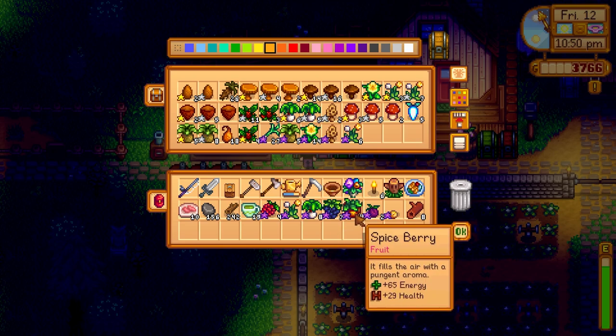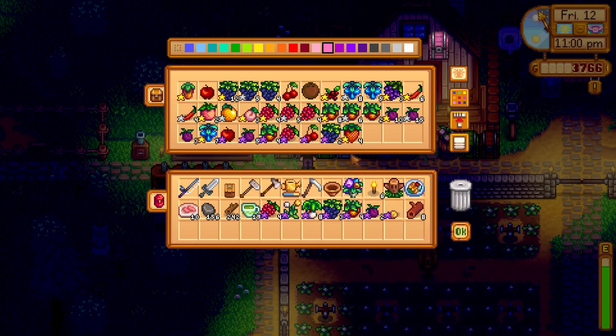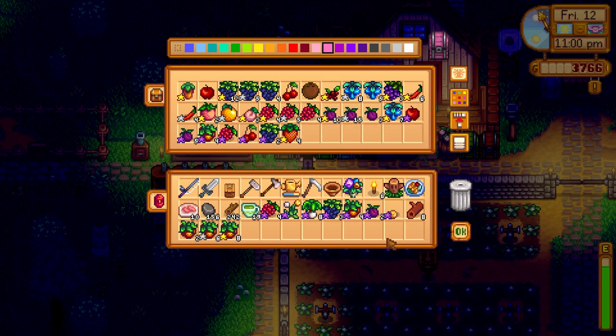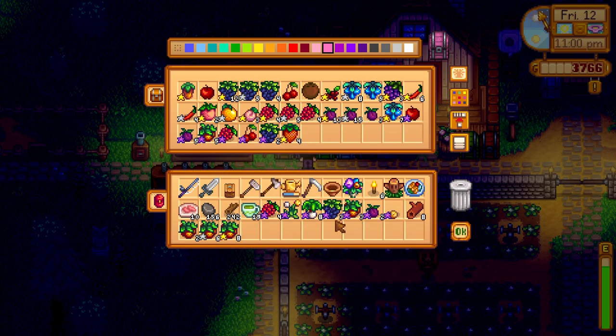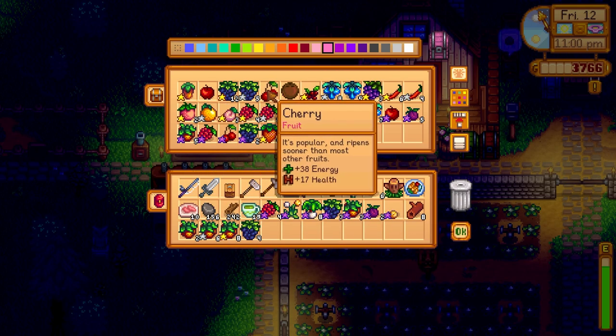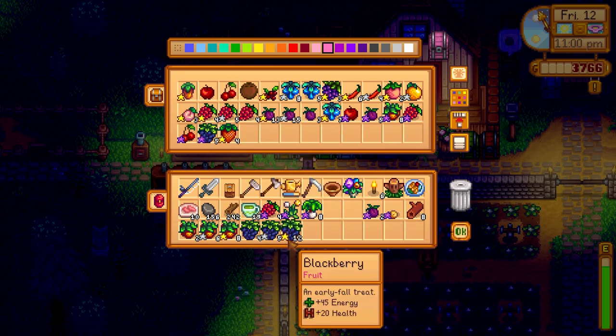Once we have this shed made, this is when we're going to move all of the chests across and build the workbench in there. I think that will drastically improve things for us. We obviously don't need spice berries — actually, they're fruit anyway. We've got plenty of examples of iridium-quality spice berries. Take these out.